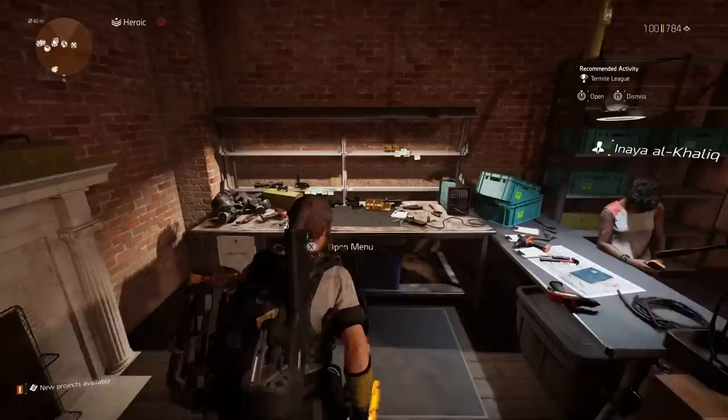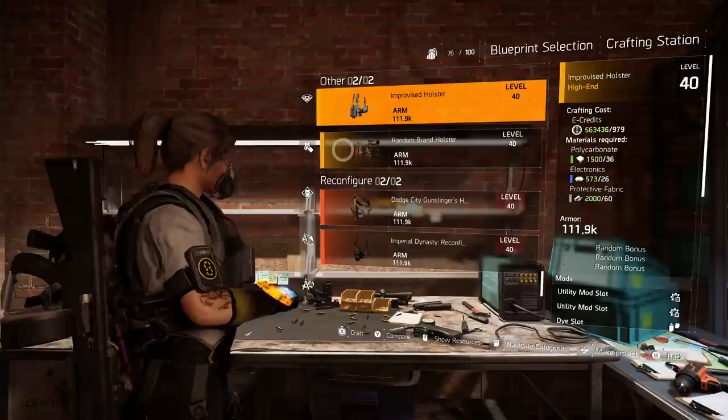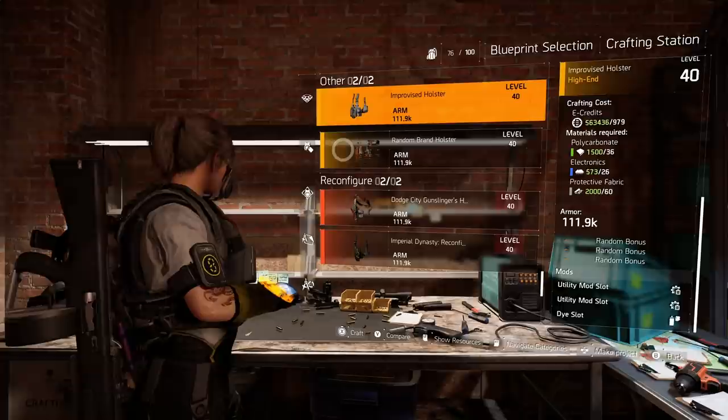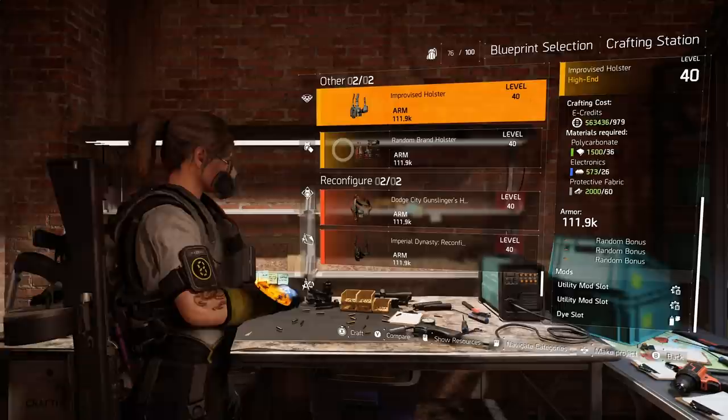Before I talk about those options, let's take a quick look at where you can get it. It's right over here at the crafting station, kind of hidden from sight. If you go down to the category second from the bottom, you'll see the improvised holster. It comes with all those random bonuses and then a utility mod slot. Because it's not a brand, the core attribute is not dictated — it can come with a skill tier, armor, or weapon damage. The attributes, like everything else, are random, so it's a completely random piece with that yellow mod slot.